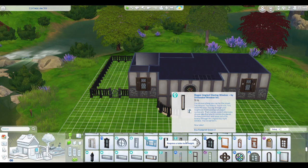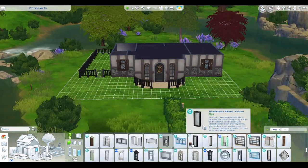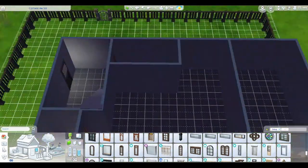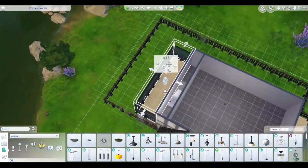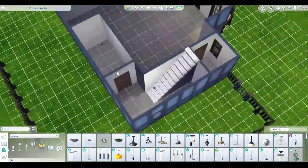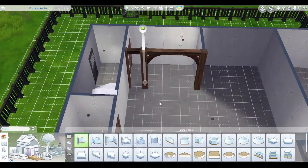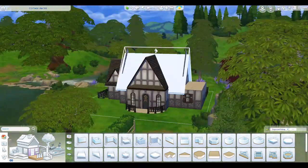I didn't want to put it in a normal store setting, so I decided that my sim here is a witch who loves making jewelry and crafts and wanted to sell it. I call it a witch's storefront, but I did not put in a cauldron — and I did that on purpose. With the jewelry making as the focus of this build, it felt like too much.